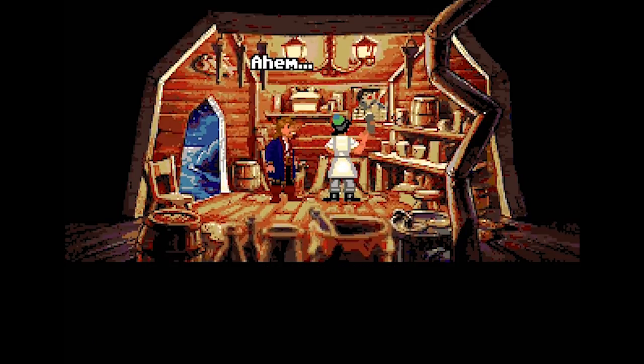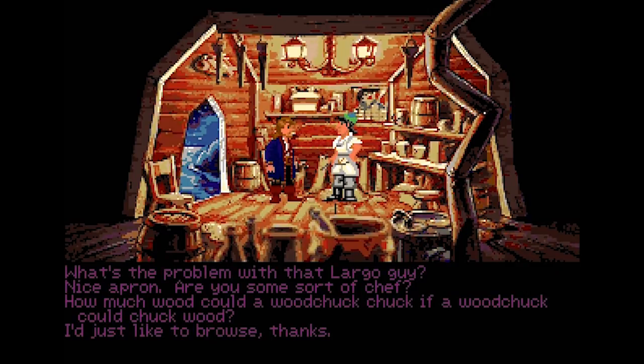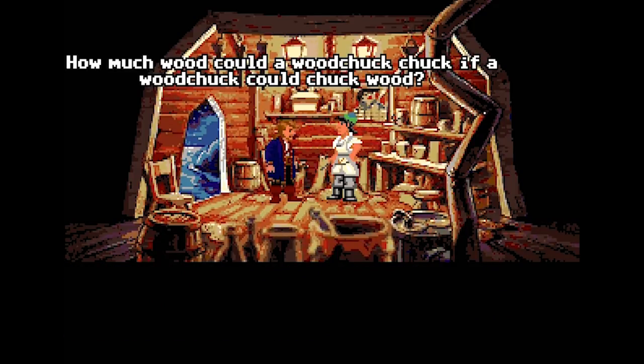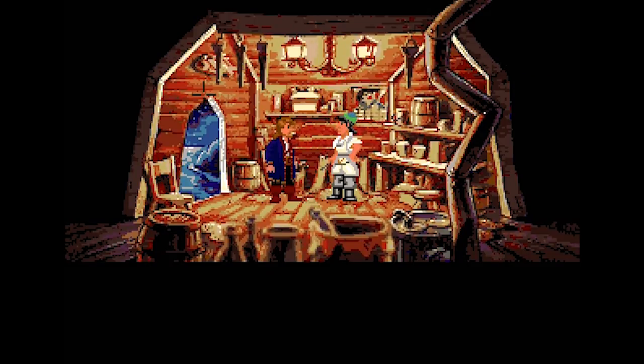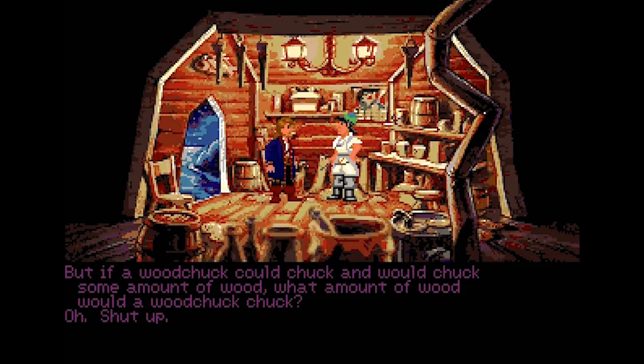Let's talk to this guy. 'What are you fashioning there? A young boy for your amusements?' Like, why was Geppetto making a young boy? He wanted to be a father. 'How much wood would a woodchuck chuck?' Let's ask him that. 'How much wood would a woodchuck chuck if a woodchuck could chuck wood?' I remember practicing that tongue twister a lot as a kid. 'A woodchuck could chuck no amount of wood since woodchucks can't chuck wood.' I remember practicing it because I wanted to be able to say it.